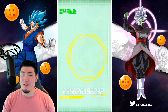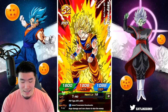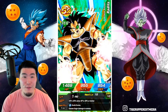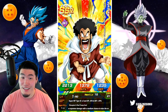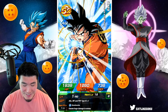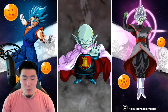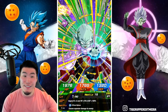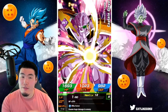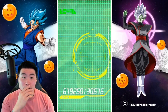Hopefully something useful — hopefully at least dupes that we're able to use. INT Hercule. No LRs unfortunately. Let's keep it going. Oh, that's a good pull — that's a really good pull. I'll take another Garlic Jr. Very good extreme support and definitely still usable. I think I need at least one more copy of that guy, so I'll take that.